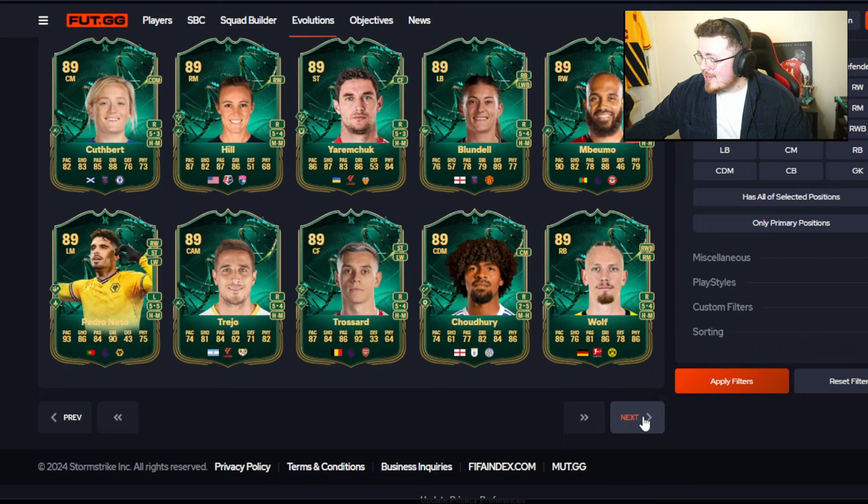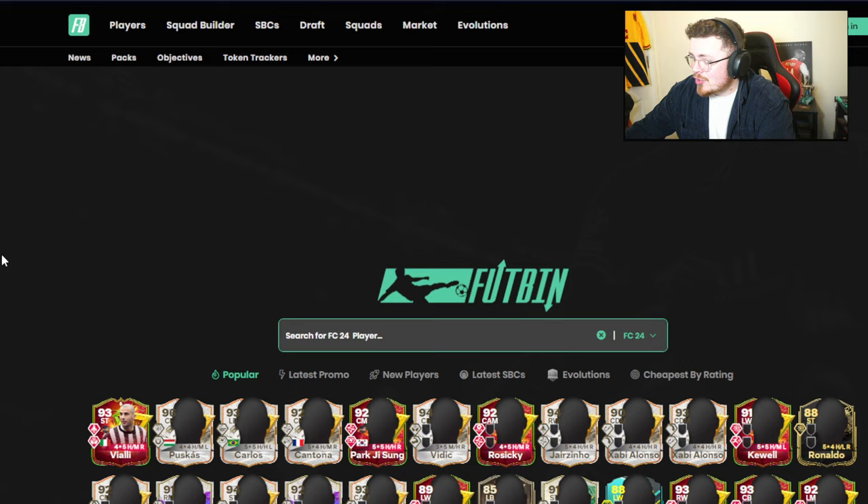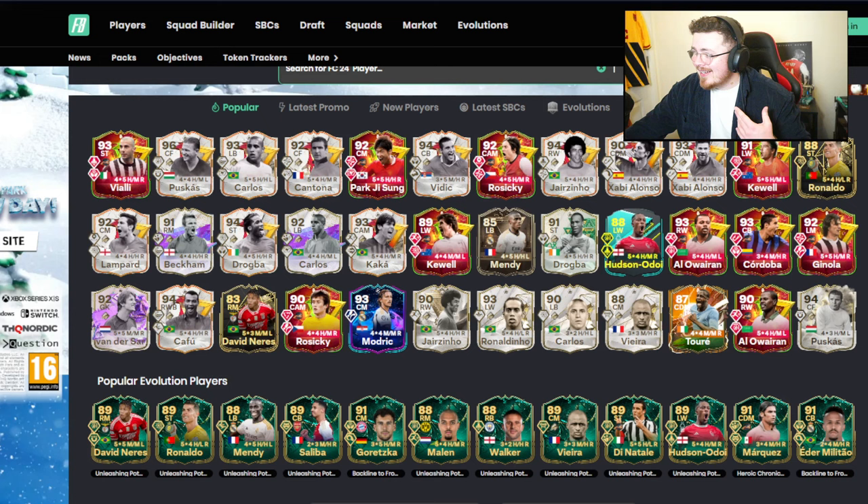I think our best shout, as it's been a little while since content, is to head over to Footbin and have a look at the trending options. I've been reviewing — that's why this has been a little bit delayed. I've been checking out Villali, Cantona, also Jogba, and I have Pat Jairzinho. So let me know if you want a review on that one.